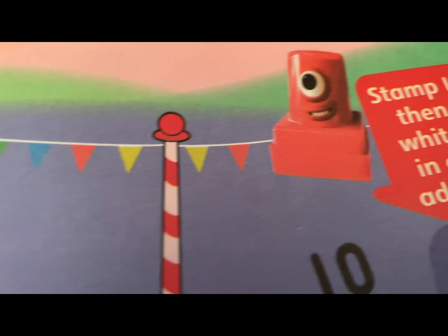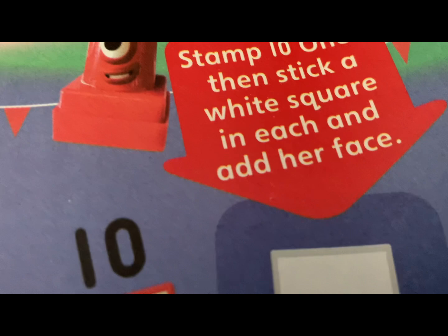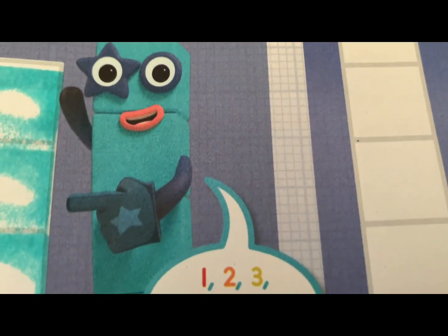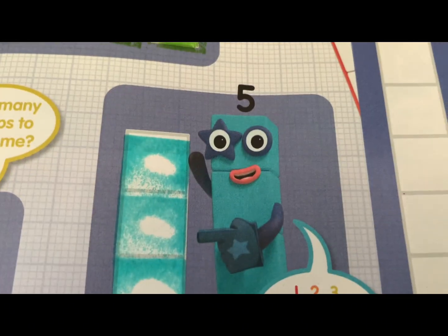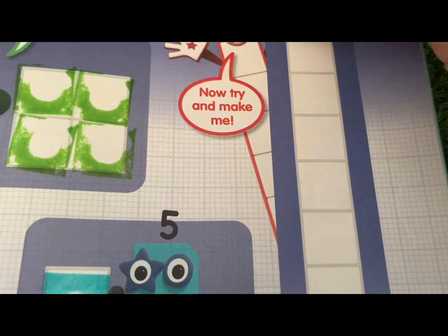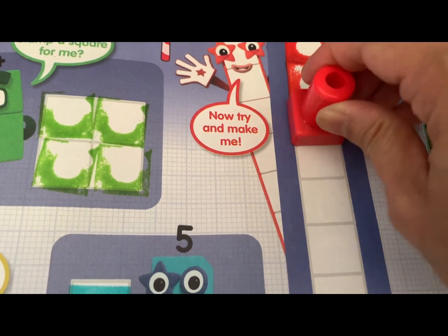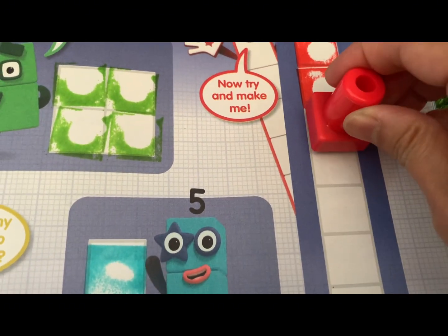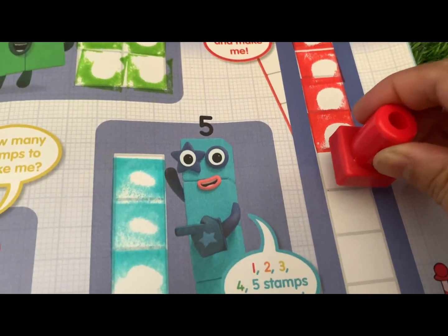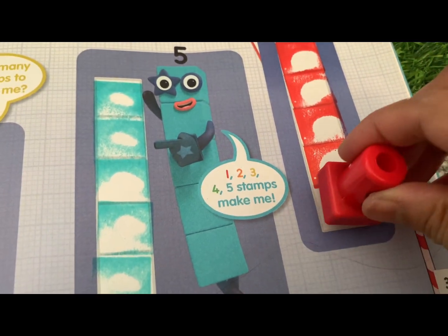Now there's another bonus game in here! Stamp ten ones, then stick a white square in each and add her face. Can you count again with me? Let's try it — if you're ready, come and join me! Let's go — one, two, three, four, five, six, seven, eight, nine, and ten!